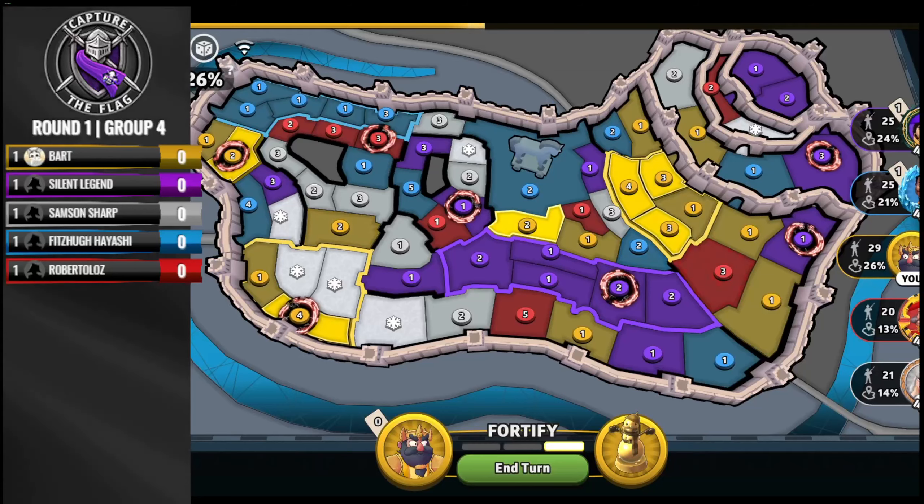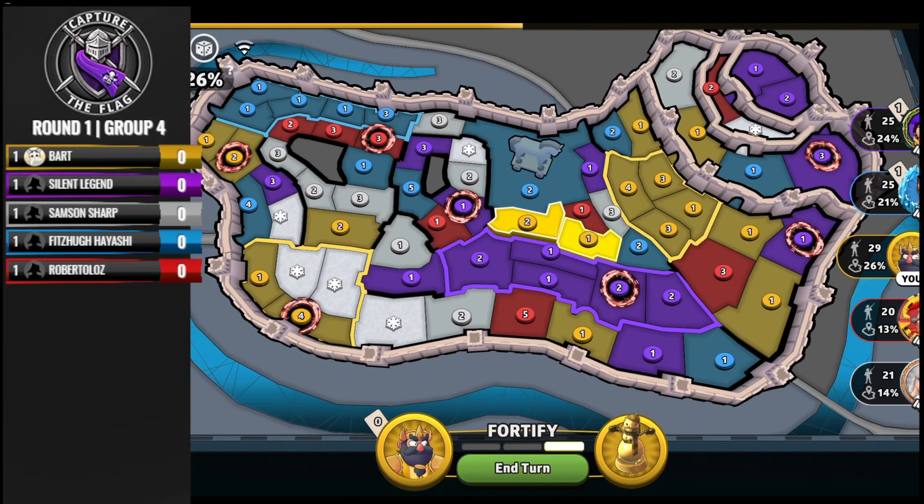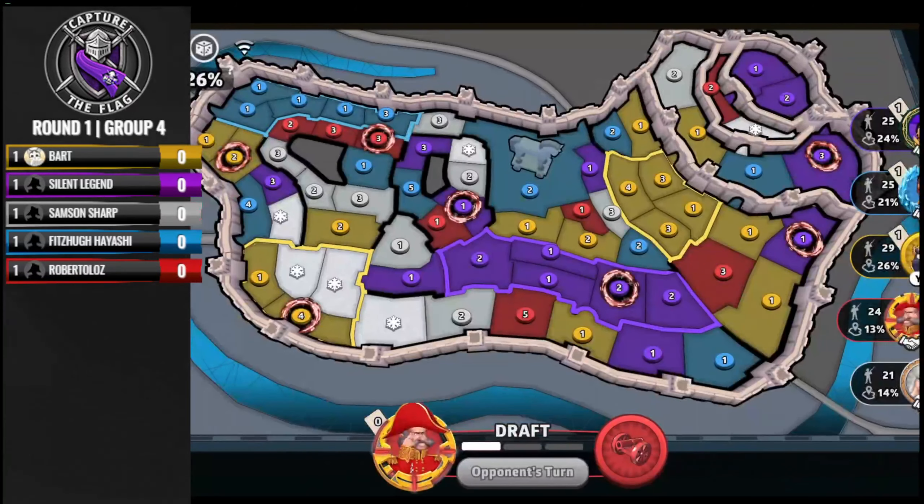Bart goes ahead and takes the Rich Housing plus three, putting him on a total of plus six for turn one — so far the best turn one we've seen.